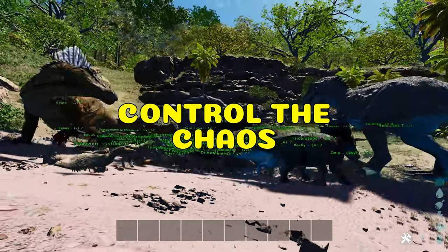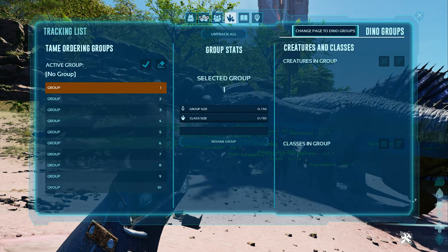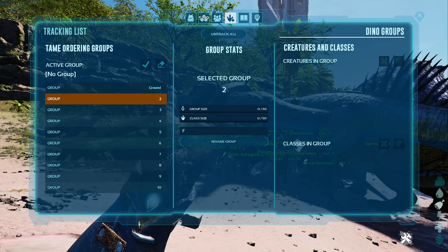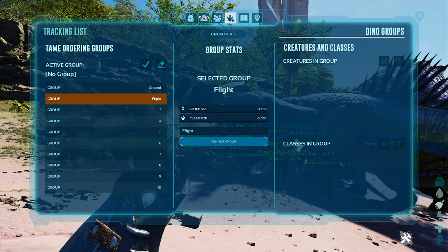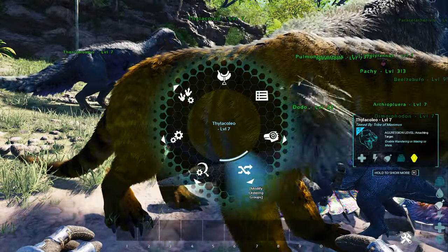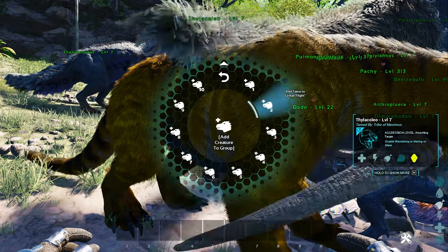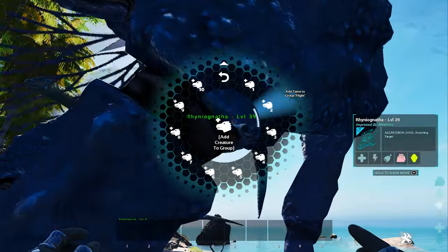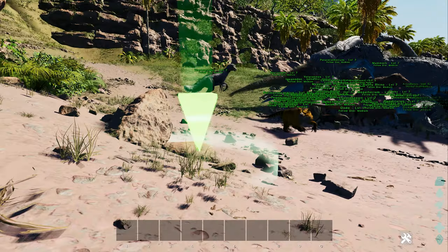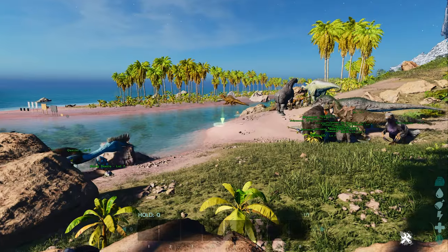Dino groups are very handy for boss fights. This is where you can split your dinos into groups for whistle commands — you can have up to 10 groups. You can rename them and assign individual dinos by creature, or multiples of the same dinos in classes in group. To add creatures or classes, go to the dino, open the option wheel, go to modify and order in groups, choose add creature or class and then the group number. Using the numpad only, press 1 and group 1 is highlighted — only group 1 will listen to your whistle commands. Pressing 1 again sets it back to all dinos. Press 2 and now only the flyers will listen to you.